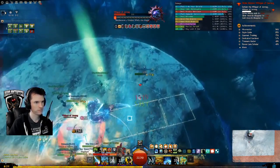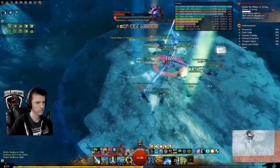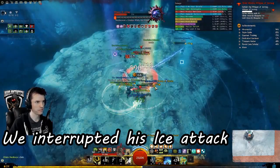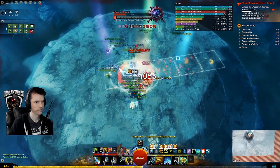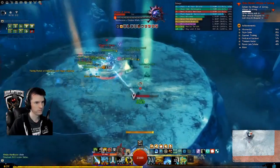Now what happens when you break the defiance bar? It varies based on most enemies, but the most common thing to happen is that the boss will be stunned or knocked down. The action that they were in the middle of will be interrupted and they will gain a debuff called Exposed, which causes them to take 50% more damage for five seconds. For most targets in the game, when you see a teal bar, hit your CC buttons.